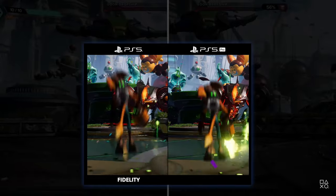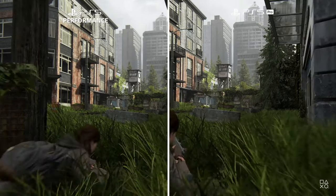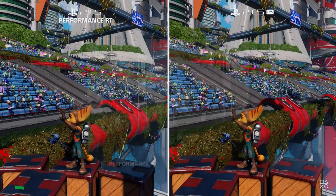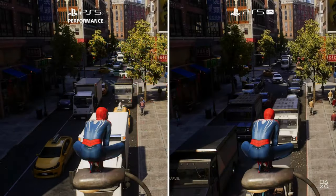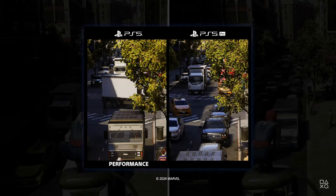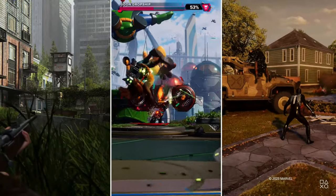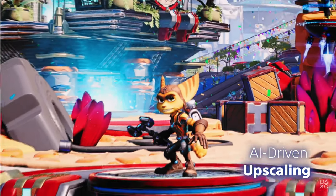So you're looking at $699.99 — basically $700 — plus tax, which might be around $50 to $56. Then the disk drive is about $80 to $85 plus tax. And if you want the vertical stand, that's extra too. You're already spending close to $900 for the system, and I prefer my console set up vertically.